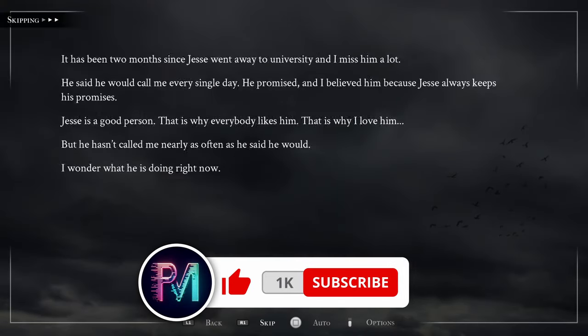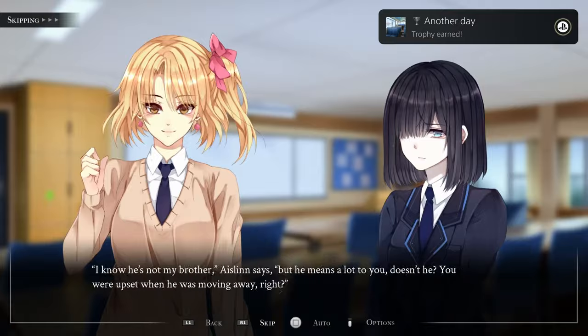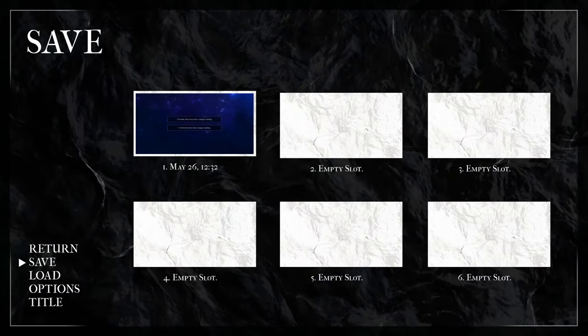Like I said earlier, there aren't any choices to make in this game aside from at the very end, so just let it play out until then. Once the choice finally pops up, go ahead and make a save before you pick one.